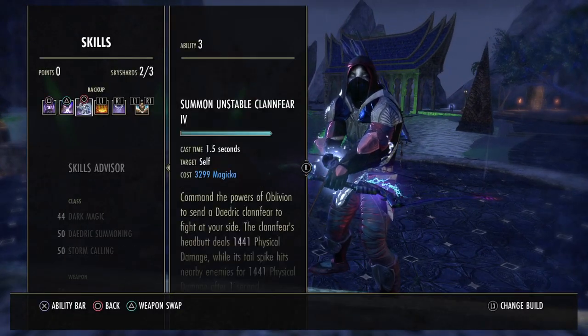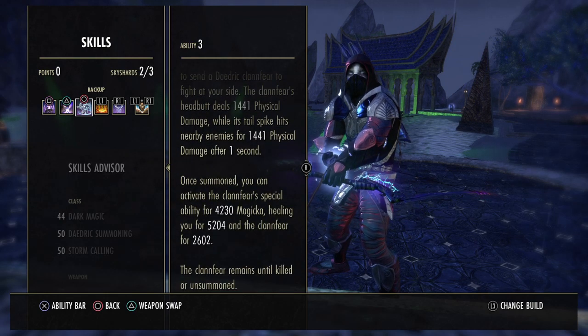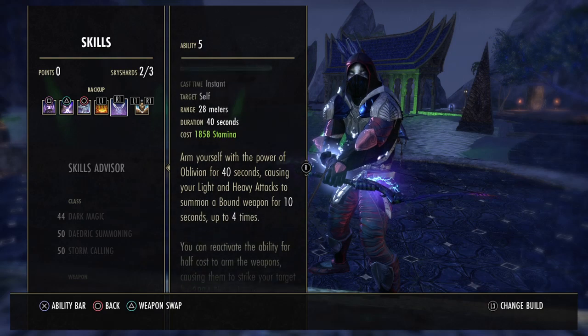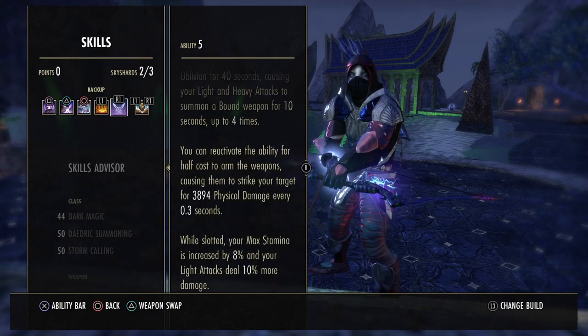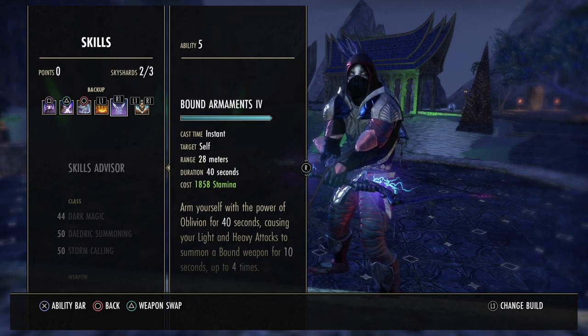Other than that, we've still got the Clan Fear because it needs to be on both bars — if it's only on one bar, it will disappear every time you swap bars. We've also got Bound Armaments again because of the increased max stamina and light attack damage, even though we only actively use the skill on the front bar.